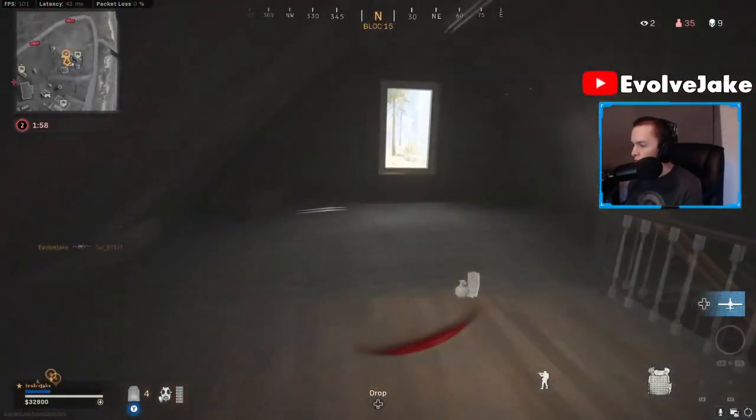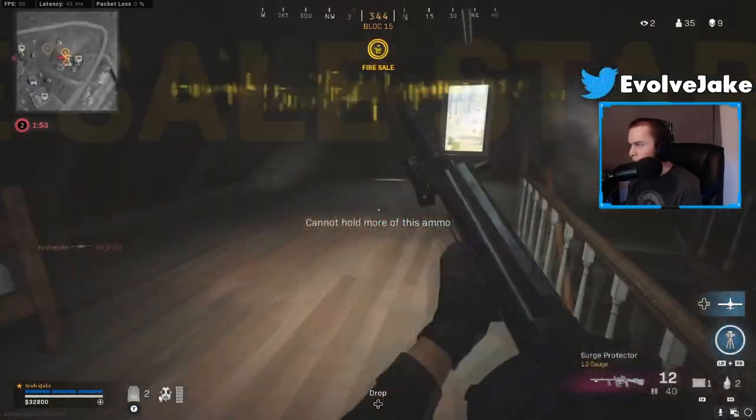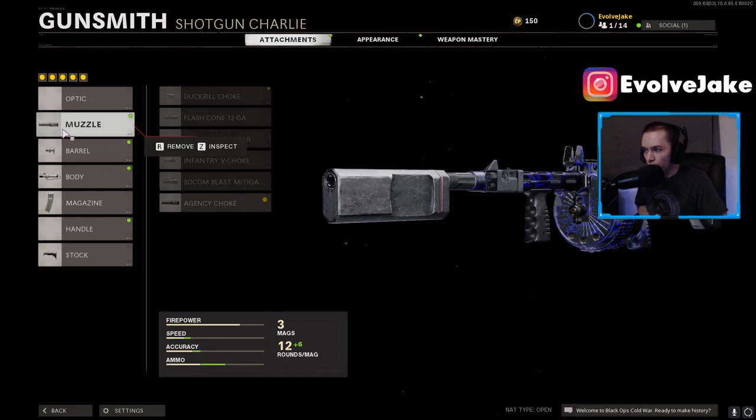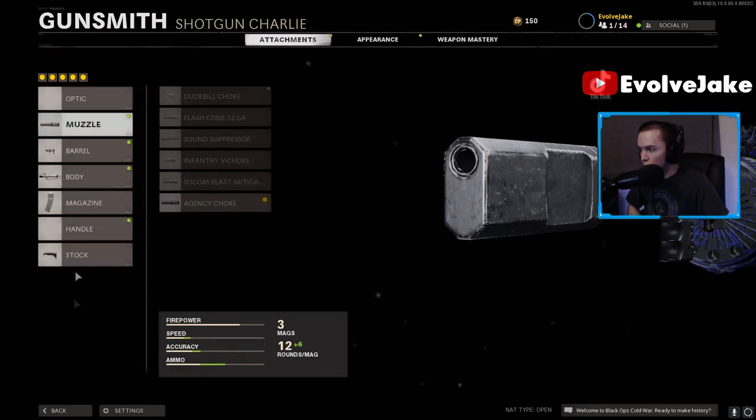In this gameplay I'm going to be using a blueprint which I purchased, but we're going to have the full build right here that you're going to want to use when you have the gun unlocked and fully leveled up. I was using the blueprint because I don't have the gun unlocked yet, but when you do unlock it and have it fully leveled, these are the attachments you're going to want. For your muzzle, definitely want the Agency Choke — this gives you sound suppression and tightens that pellet spread when you ADS. Definitely worth having.